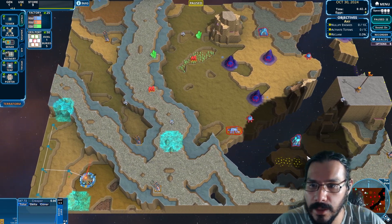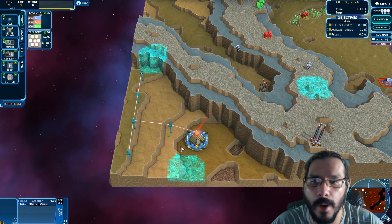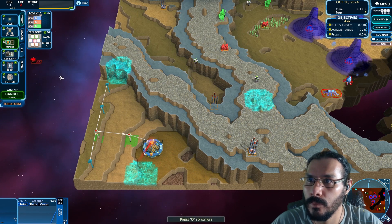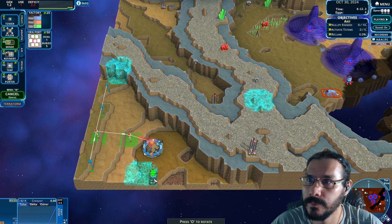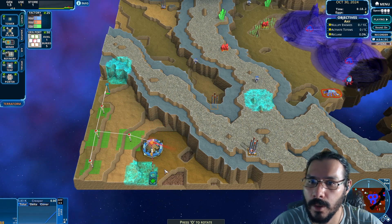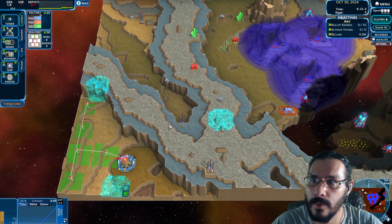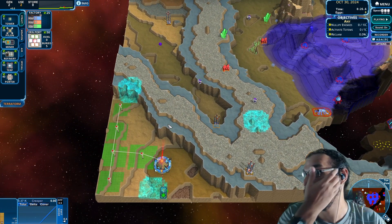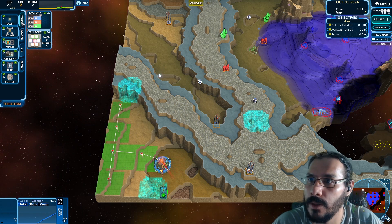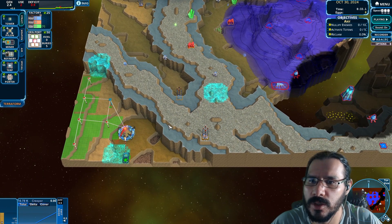Sunflower's there. Sunflower's there. We need to handle this situation quickly. So this needs around 40. Let's get another tower in here. Deficit should be somewhat short-lived.